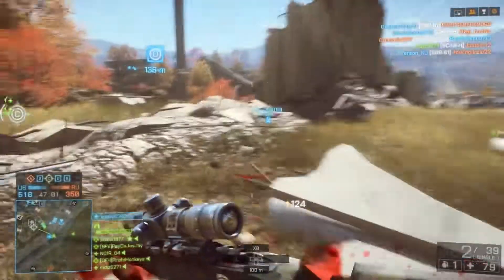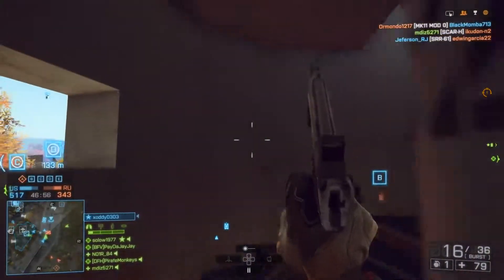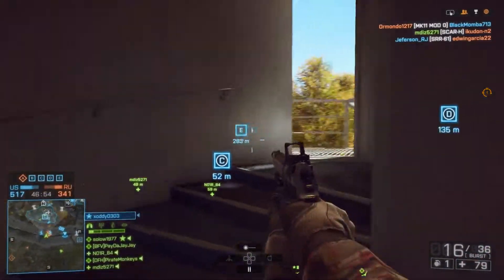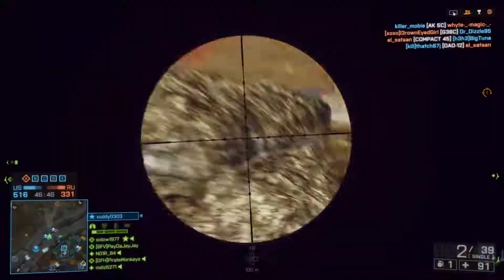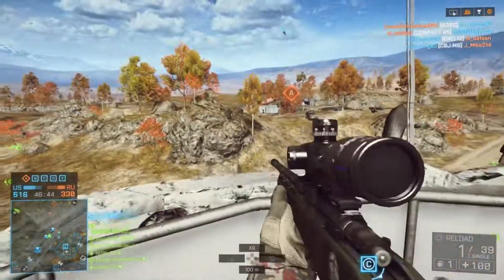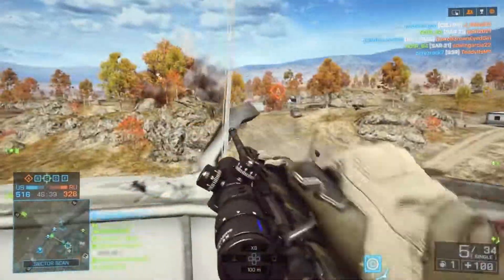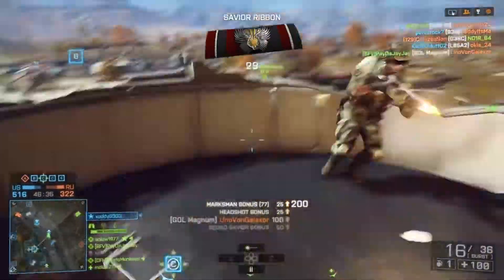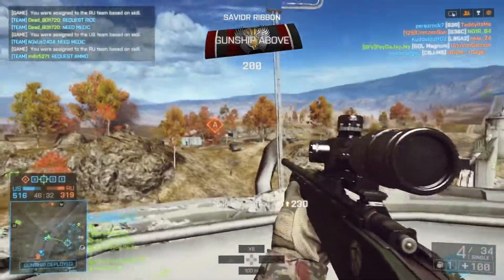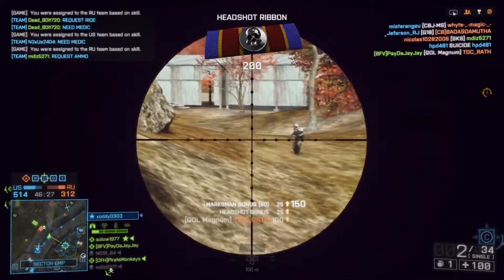Starting us off with the first map, I think most people would love to see Caspian Border, which we've seen in both Battlefield 3 and Battlefield 4 — personally finding it a lot more enjoyable in Battlefield 4. The map was very wide open around the edges and then towards the middle it was heavily forested with some buildings in the centre. Everybody was trying to rush into the middle and take control of those centre points, a little bit like St. Quentin Scar in Battlefield 1, and it's definitely a fan favourite, as people were quite happy to see it return in the Second Assault DLC in Battlefield 4.